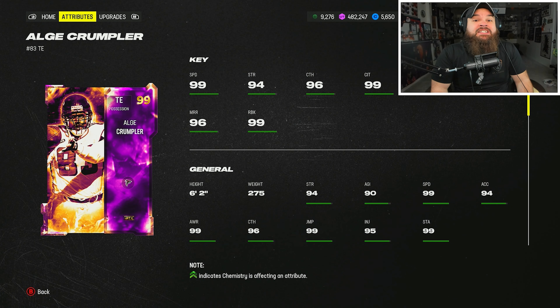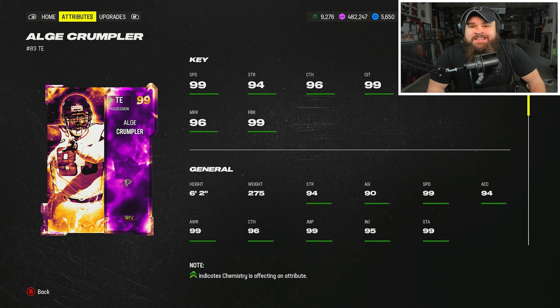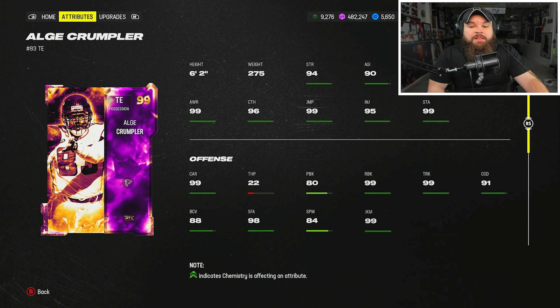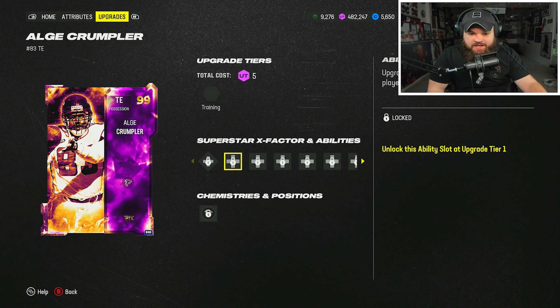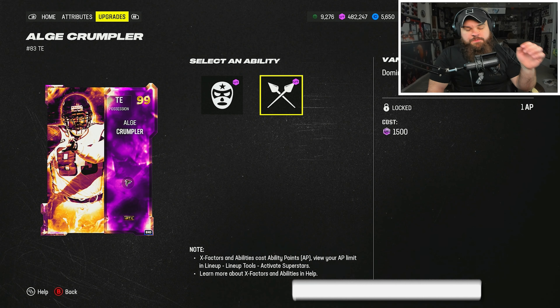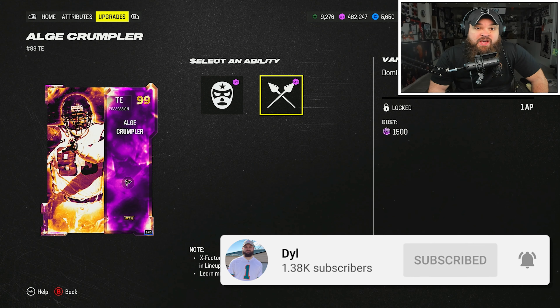Alright boys, we're back with another gameplay, today we're gonna be using Alge Crumpler. This card has 99 base speed, six foot two, 275 pounds, 99 run block. He's a run-blocking tight end — after the catch he doesn't get that quick juke animation, but still has a little pop to his game. The run blocking stats are absolutely amazing. When we look at his abilities, I'm getting real sick and tired of EA doing this, but he does get Vanguard for 1 AP — I believe he's the first tight end in the game to get Vanguard built on as an ability.